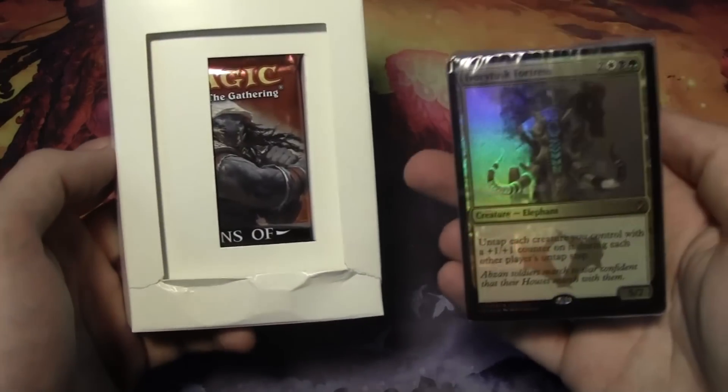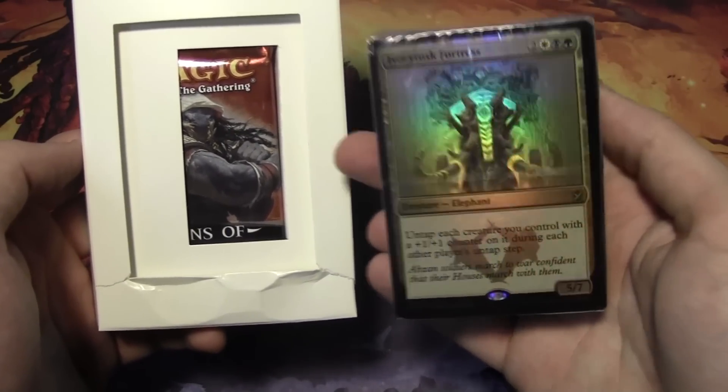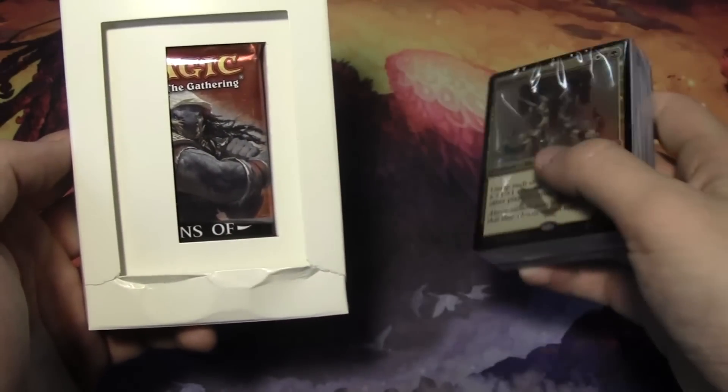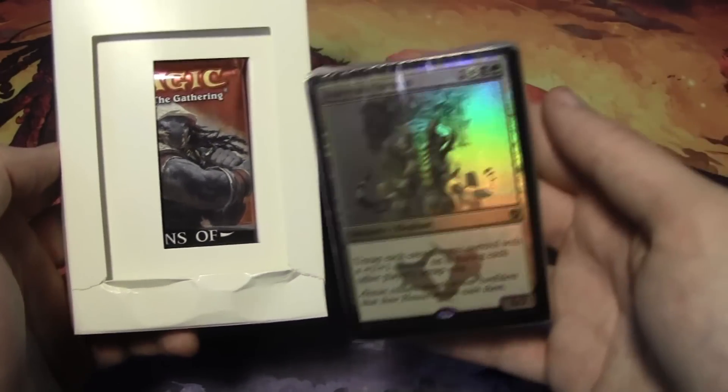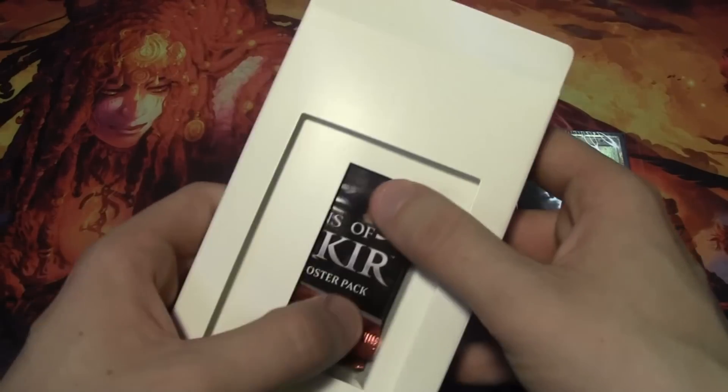So with this intro pack, we get a 60-card pre-built deck. The pre-built deck has two rares — one foil rare, which is at the front here, and another rare that's going to coincide and help out the deck. You also get two booster packs and some inserts as well for how to play Magic.